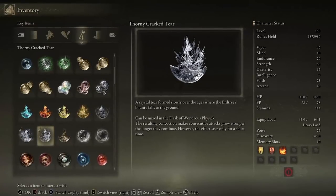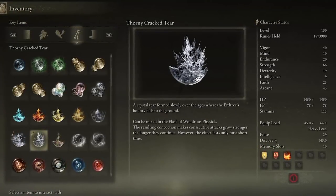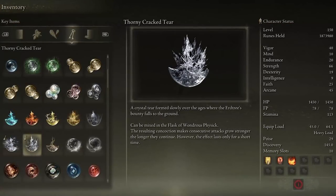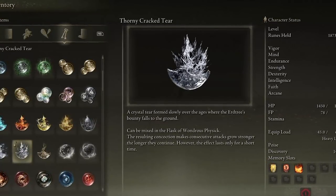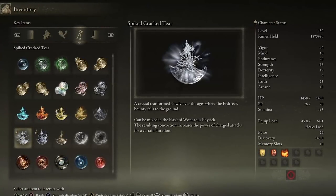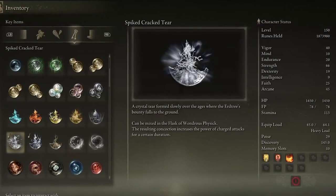For the Flask of Wondrous Physick mix, use the Thorny Cracked Tear. It behaves exactly the same way as the Rotten Winged Sword Insignia and Millicent's Prosthesis, increasing your attack power by 20% and stacking with those two talismans. I also use the Spiked Cracked Tear for a plus 15% increased damage every time we charge Aeonia's Dancing Blade.